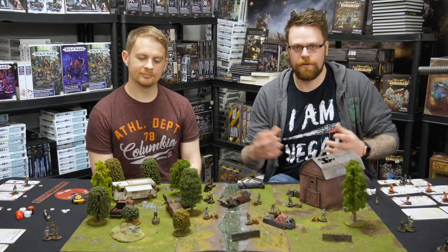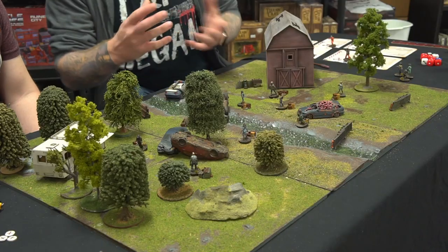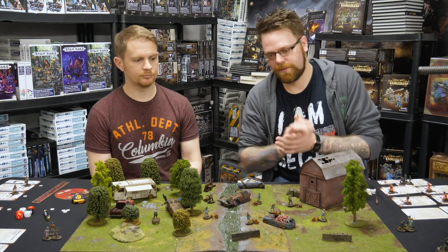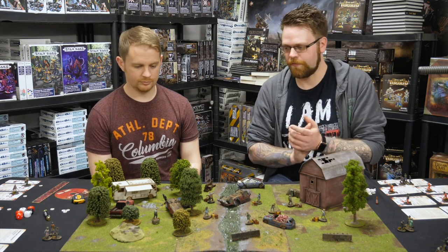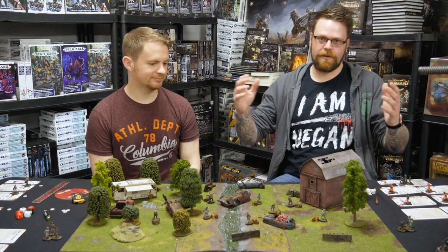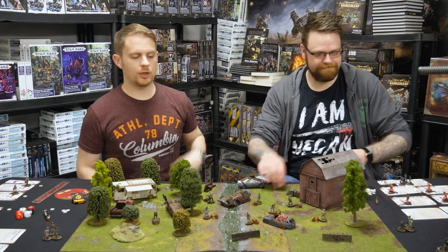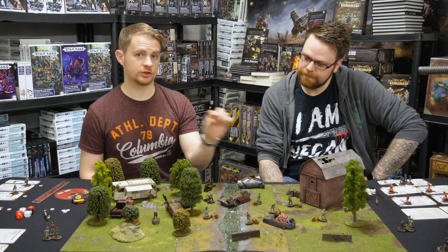Now we've gone through the how-tos and all the changes, we're going to play through a full turn of Walking Dead Call to Arms. We've chosen the Supply Grab scenario from the book, which is quite a simple one we can go through easily. We've got the board set up at 20 by 40, with scenery where everything has a two-inch gap so a walker can move through. We're playing at 200 points, and the point limit dictates how many supplies and walkers you have - it's just a table to read off.